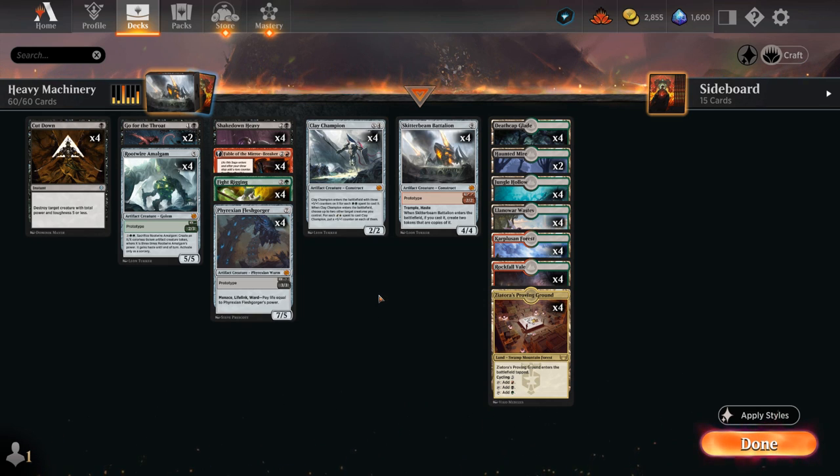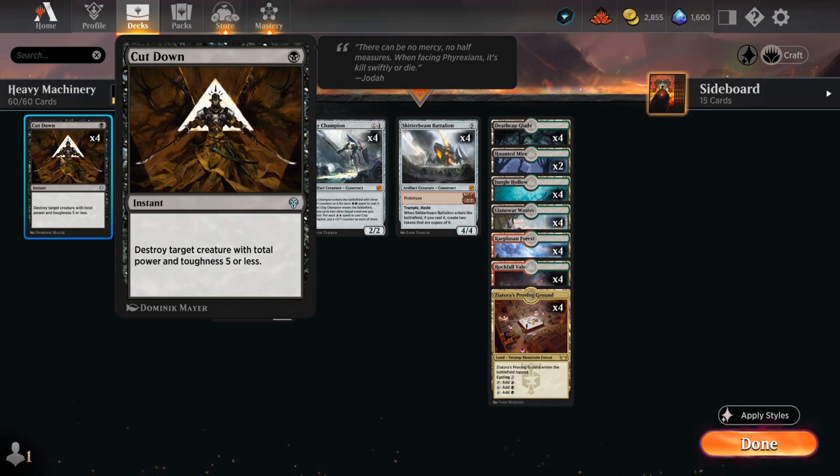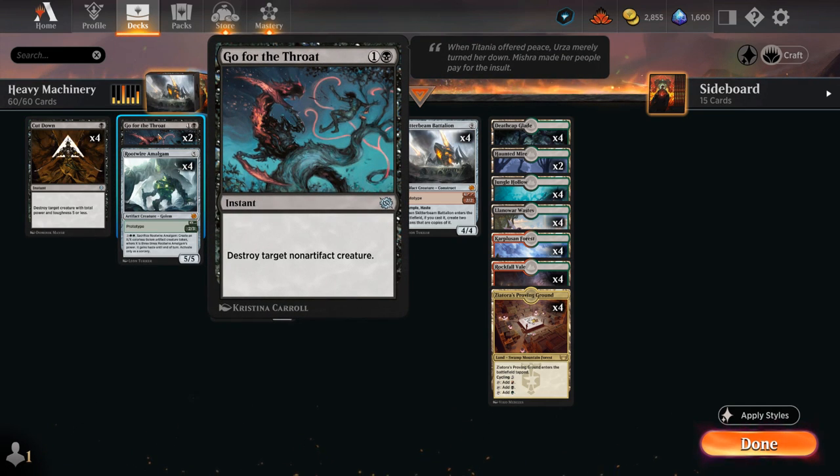Our first two turns will often include tapped lands, so we won't often be able to curve out and play a two-drop on time. That's why we're playing four copies of Cut Down — we can play a black tapped land on turn one, then a tapped land on turn two, and still interact with Cut Down. We also have Go for the Throat to deal with larger creatures.